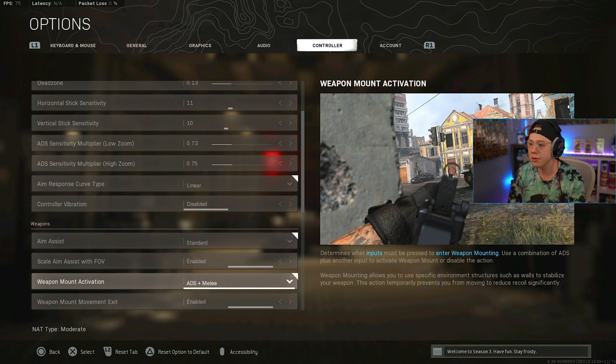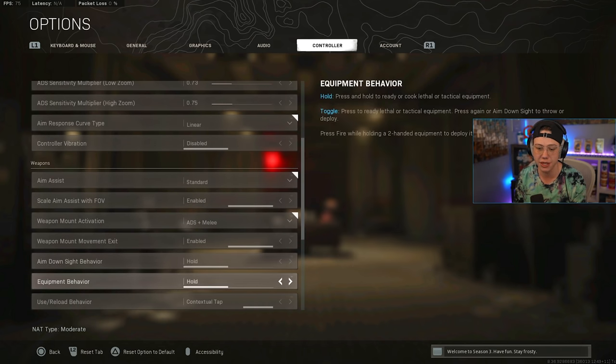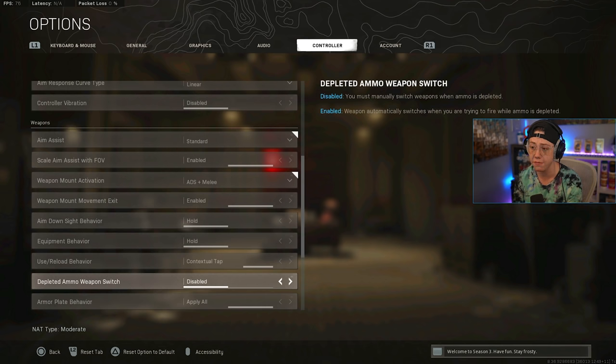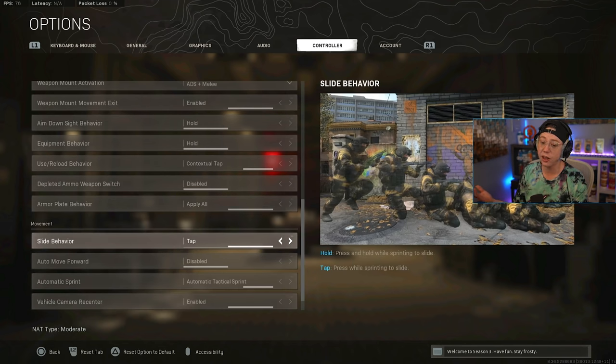ADS behavior is Hold, equipment behavior is Hold — pretty standard. Weapon reload is Contextual Tap, meaning I can run over a weapon and press the button once to pick it up without holding, which allows for faster looting. Depleted ammo auto weapon switch is off — if I run out of ammo I'd rather swap manually; an automatic swap in a fight would mess me up. Armor plate behavior is Apply All — press once and it plates everything. I can always cancel out of the animation if needed.